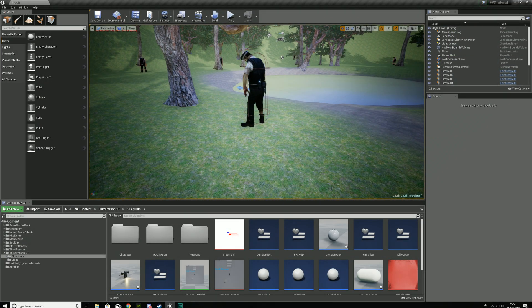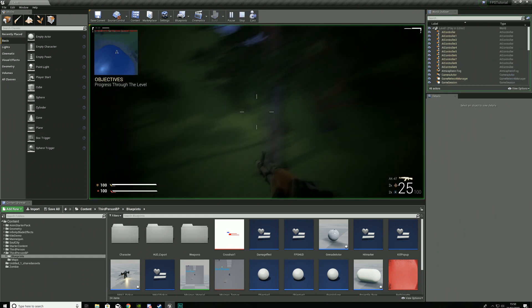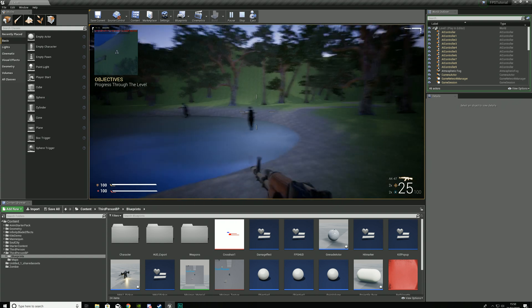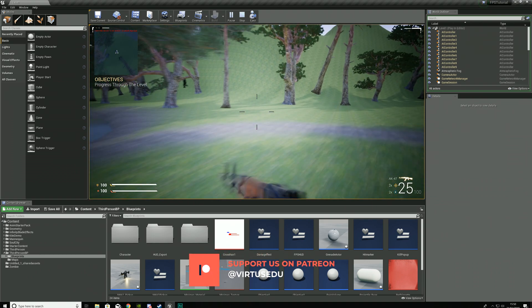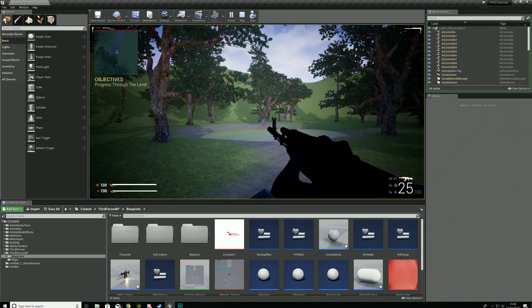Hey there DevSquad, Virtus here and welcome back to my Unreal Engine 4 FPS tutorial series. In today's video, we are going to be finishing off our grenade system for our FPS game. If you take a look in the bottom right-hand corner of our heads-up display, you are going to notice we have a grenade indicator. We have two different grenade types: our frag grenade and our smoke grenade being displayed on there.